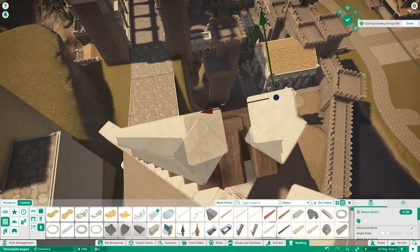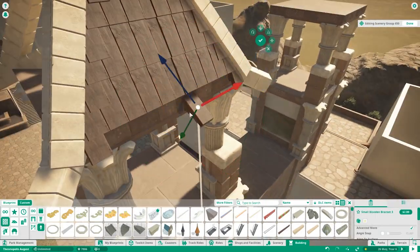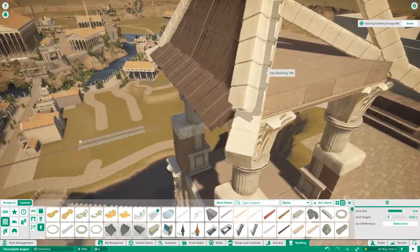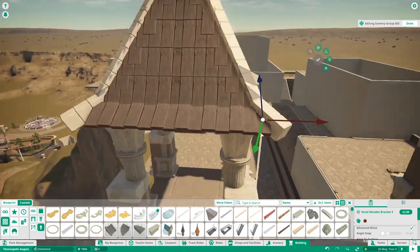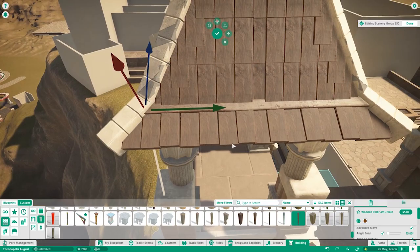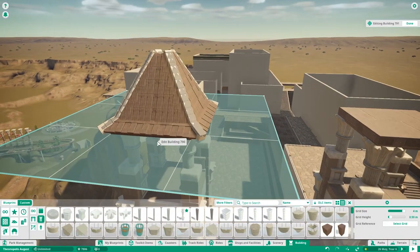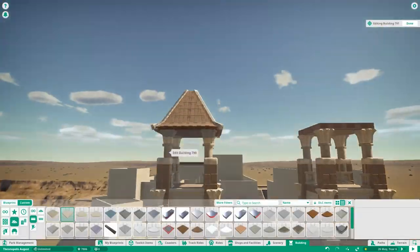I wanted it sloping outwards at the end so it wouldn't look too similar to the spires on the bridge. But when you look from beneath, you can see the underside of those support pieces, and that didn't look pretty. So I added a beam to make it look a little more polished. You can see me checking the proportions from the bridge view — Ternopolis is mostly built for taking screenshots.